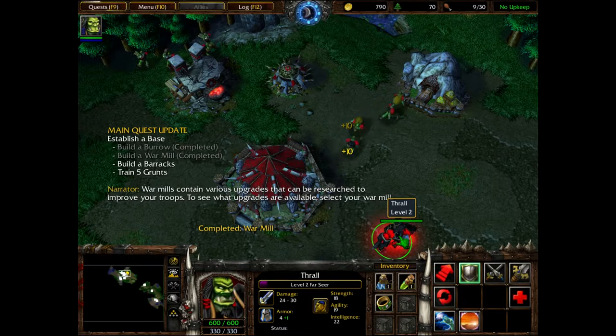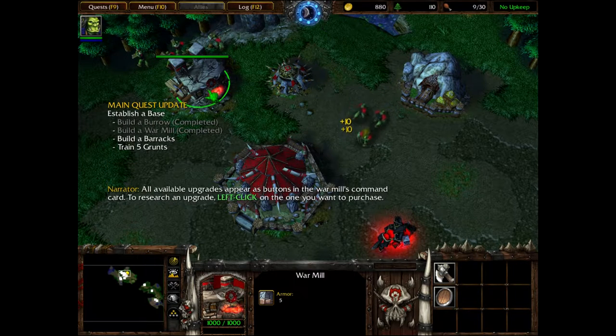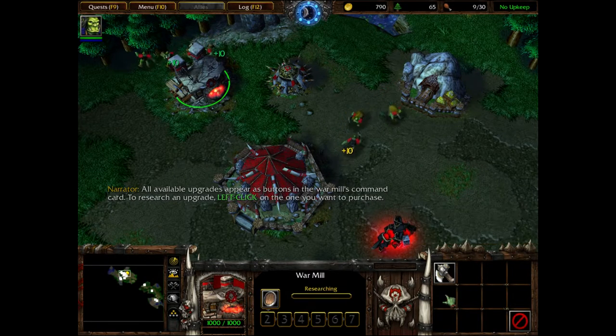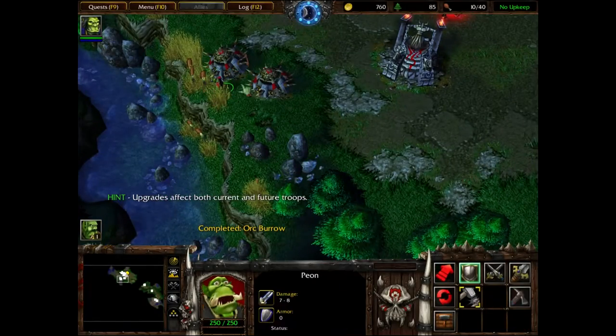War mills contain various upgrades that can be researched to improve your troops. To see what upgrades are available, select your war mill. All available upgrades appear as buttons in the war mill's command card. To research an upgrade, left-click on the one you want to purchase. Let's do armor. I also need one more peon for the mine.